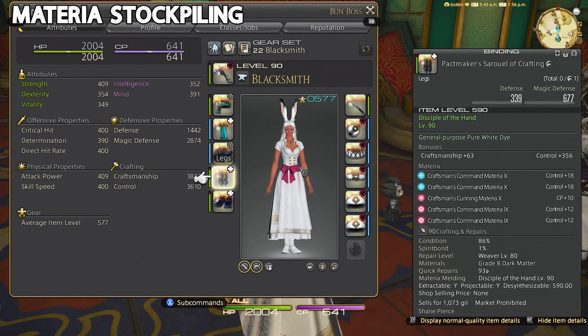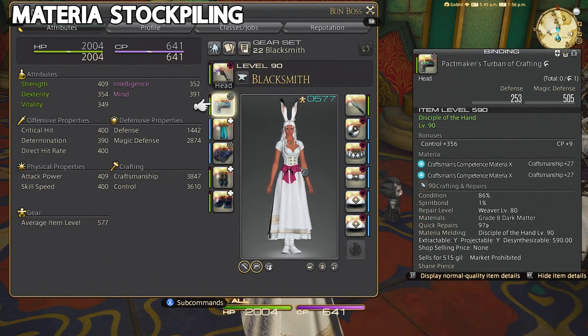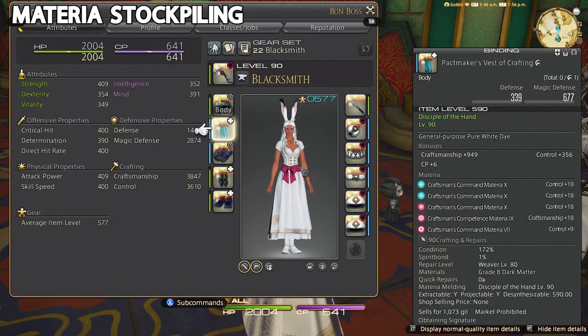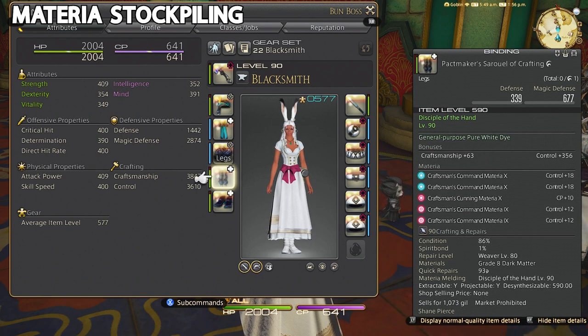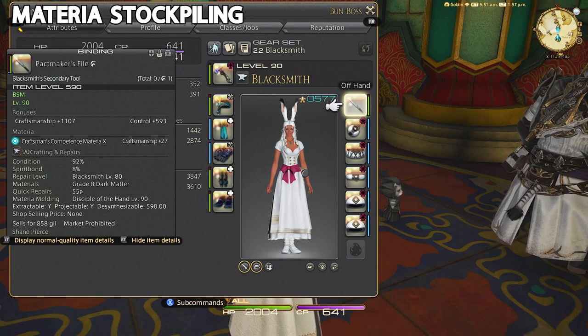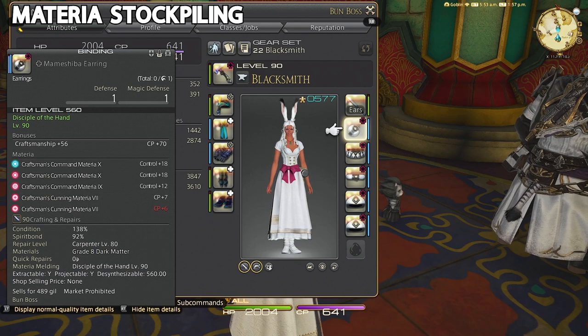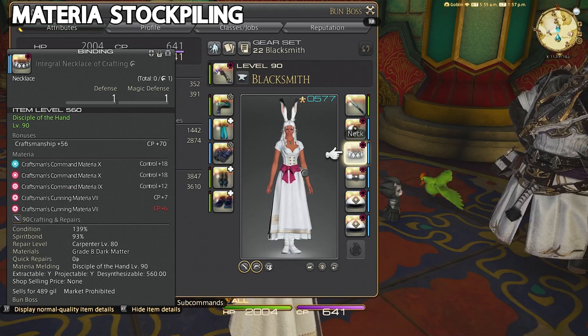A common question I get is which materia you'll need. This is hard to say until we actually see the gear stats, as we never know if it's going to need more CP, more control, or more craftsmanship and what the break tiers will be. Generally I like to have a little more control materia as that usually takes priority over the other two, but having a good array of each is going to be important. And I'm not talking just about tier 10 and tier 9 materia — it's really important to get some lower level materia too. If you only need 18 craftsmanship to max out craftsmanship, you wouldn't use a 27; you'd use something a little lower if it's going to get you to that break tier.